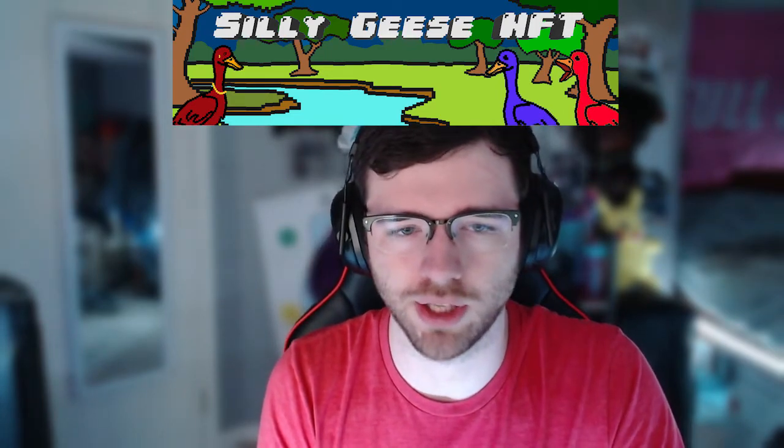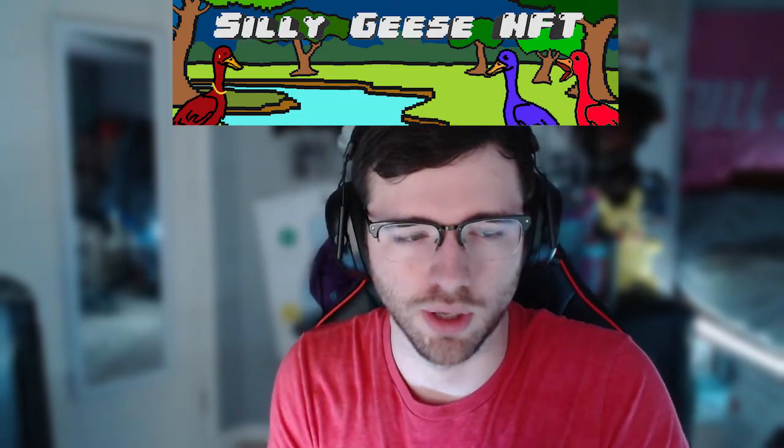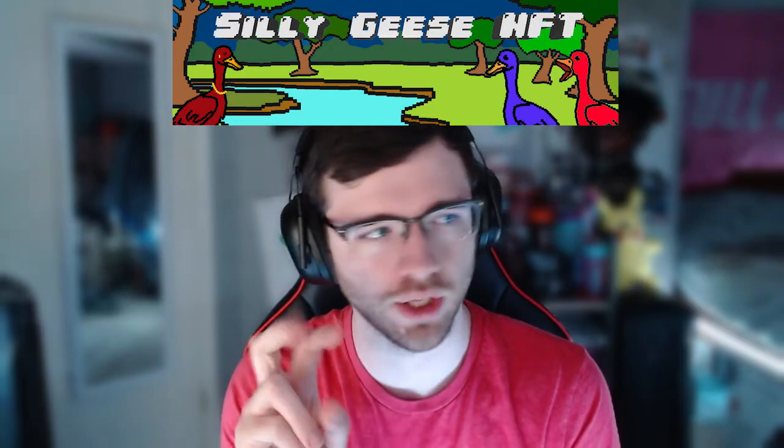Setting up Collab.land is kind of a basic thing on the Ethereum side, but I know a lot of Solana projects aren't using it. It definitely took me a while to set up because I think they just added Solana support through the bot. What I'm going to do today is go through how to connect your wallet, and it'll automatically give you the Joe list or whitelist role in the Discord channel.